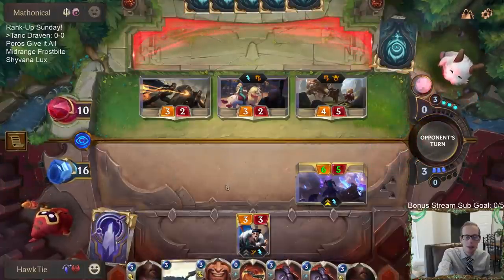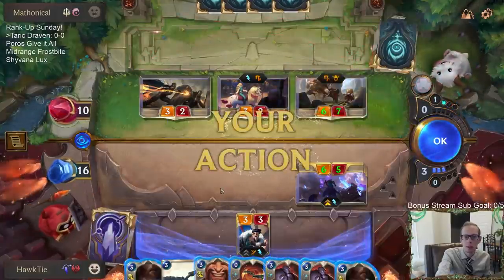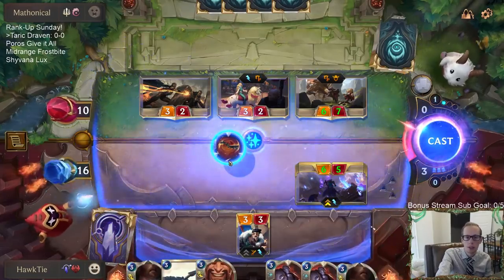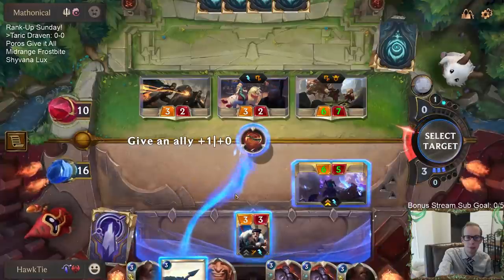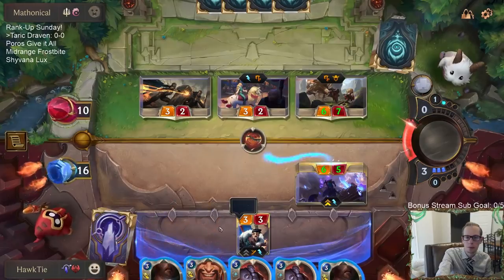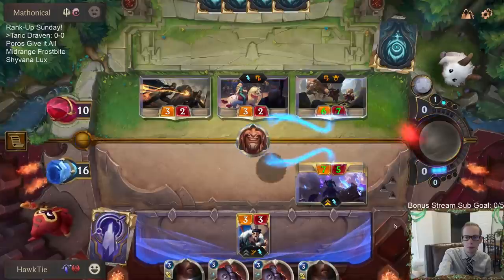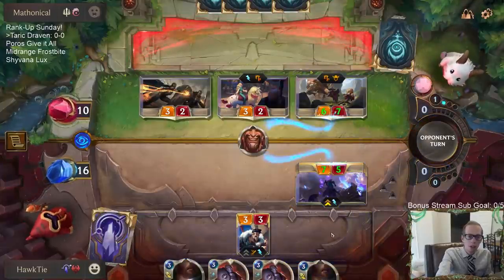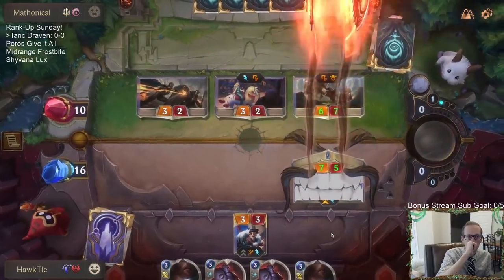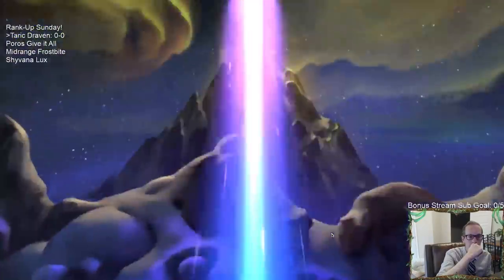This lets me keep Whirling Death available. I probably don't need two Culling Strikes - I'll just keep them. Time for the money makers. I'll level up Taric.